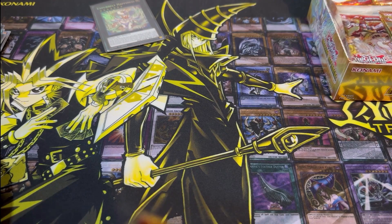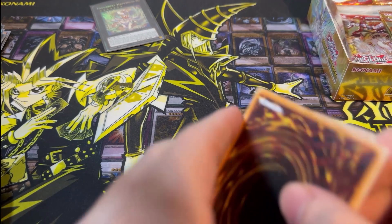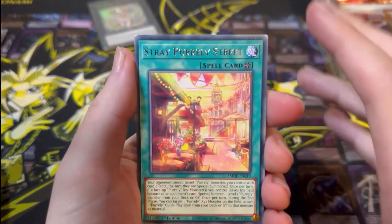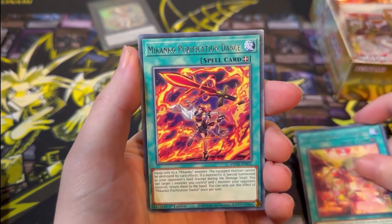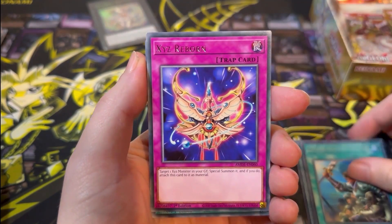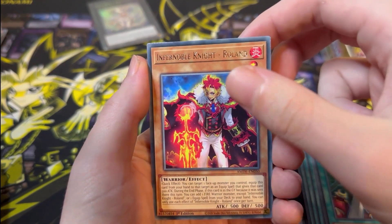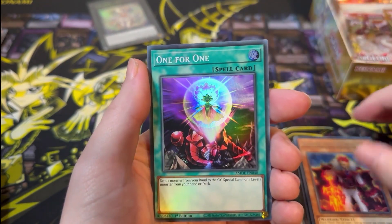Getting close to the end of the first box and we still have another box to go through. Looking for at least one more Ultra Rare. We have Stray Purely Street, Mekanko Purification Dance, Reinforcements of the Army, Xyz Reborn, Hidden Armoury, Infernoble Knight Roland, and Super 1 for 1.